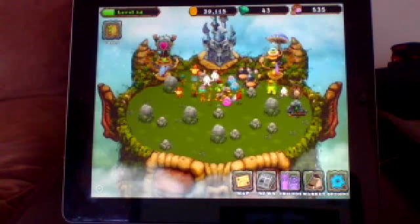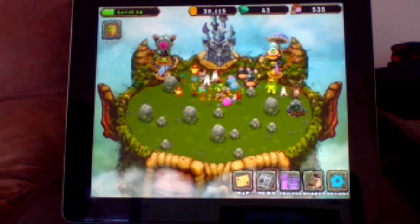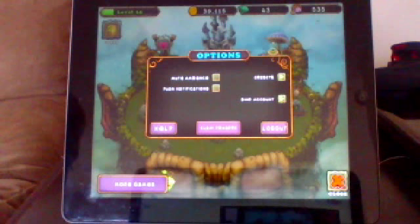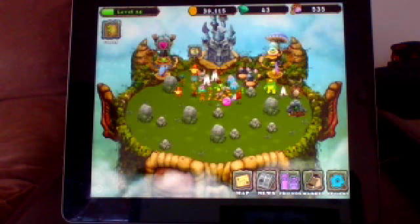I'll put my friend code in the description — please referral me. Just go to options for a referral code, and right here under bind account it should say a referral code. Put in my friend code — I'll put it in the description.